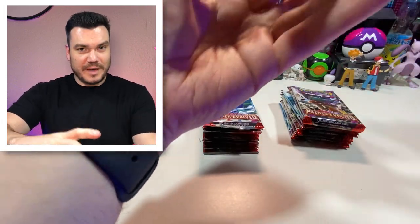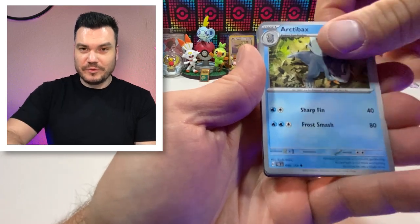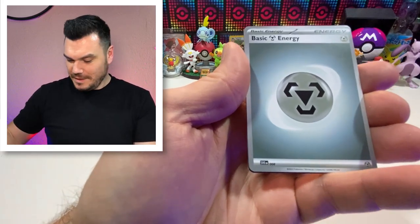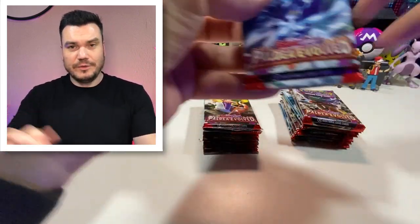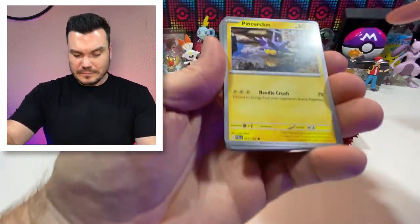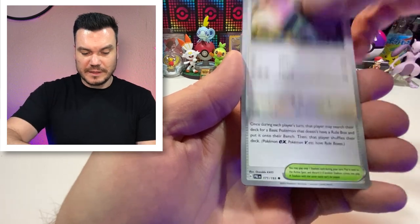Here we go — our first pack of Paldea Evolved. I'm hoping for the first pack magic as usual. We got a Glamora — that's a start. There's our first code card. Make sure and let me know down in the comments how you've been enjoying the set if you've even been able to get your hands on it yet. I'm hearing a lot of mixed reviews on whether or not people are really going to go for it, because they're not seeing the major big hits they're wanting, or maybe not their favorite Pokemon.